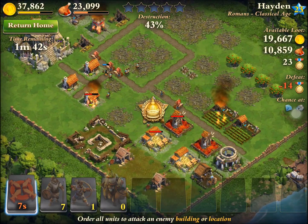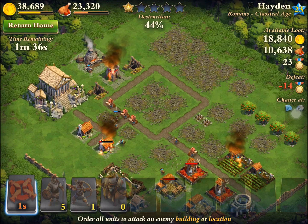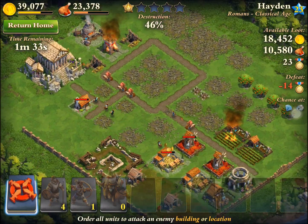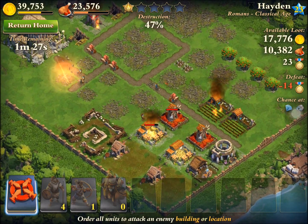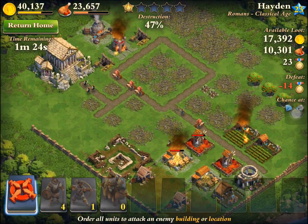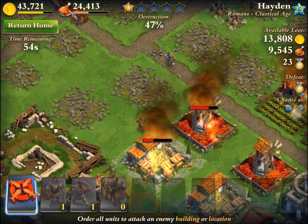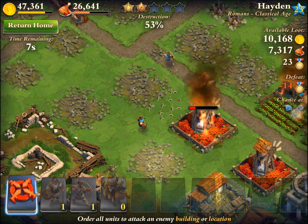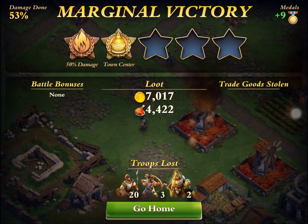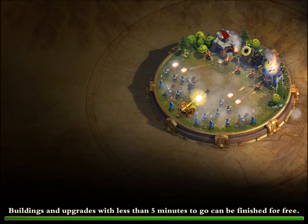We did get the town center which was awesome, and I've got some guys working on the gold and food down there. That archer tower up top is concerning though, and my troops are probably going to get taken out by it. I went ahead and fast forwarded, and we ended up with a 2-star. I only got 12,000 gold and 7,000 food, but I didn't get the loss which is what I was most worried about after that bad start.